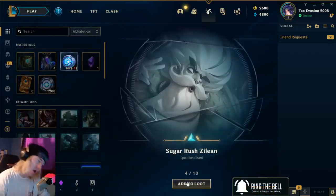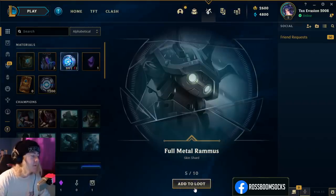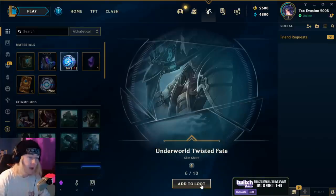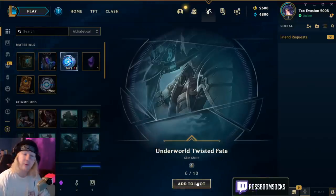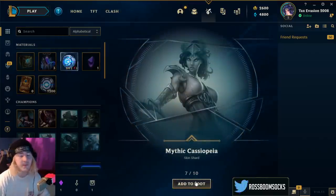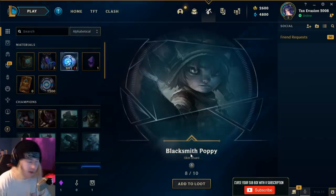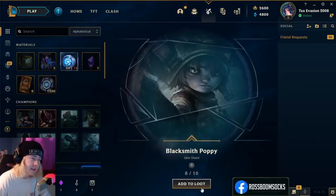Sugar Rush Zilean — another epic, another 1350 RP. Full Metal Rammus — probably between 500 and 700 RP. Underworld Twisted Fate — we actually already have a skin shard for that, so bizarrely we're one shard off getting him as a permanent. He's only worth about 520 RP though. Mythic Cassiopeia — just a cheap skin. Blacksmith Poppy — a pretty cool splash art, but it's Legacy so nobody can buy it anymore. You've got Astro Poppy and Battle Regalia Poppy, which are both better skins. But that's a cool splash art, I do like that.